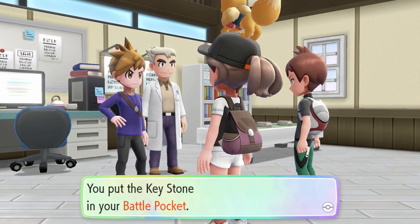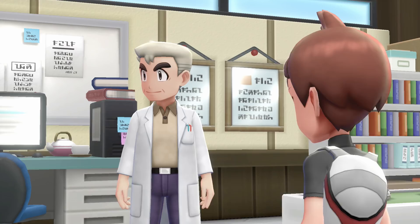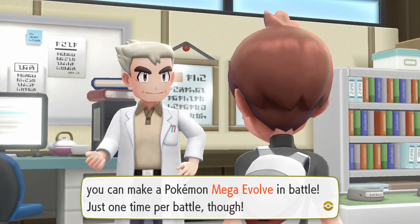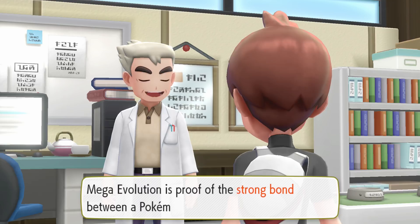You put the Keystone in your battle pocket. A Keystone — isn't that a stone that can trigger an evolution that transcends all other evolutions? Mega Evolution! If you have both the Keystone and the right Mega Stone, you can make a Pokemon Mega Evolve in battle — just one time per battle though, and your Pokemon will get powered up. Mega Evolution is proof of the strong bond between a Pokemon and its trainer.